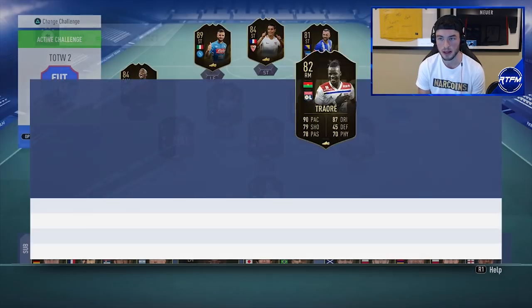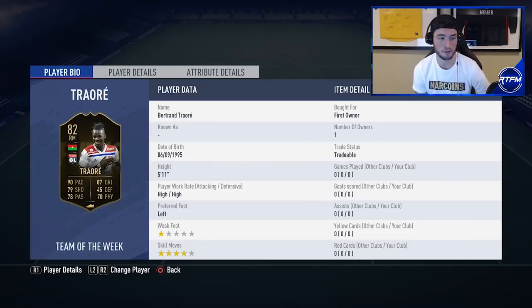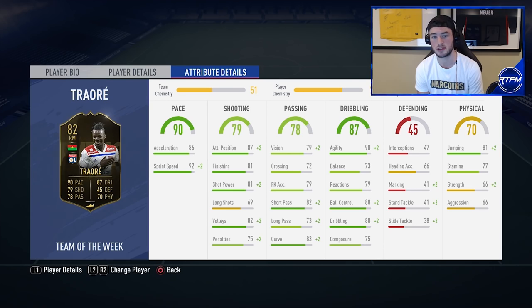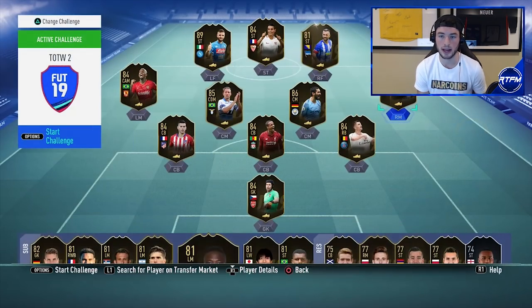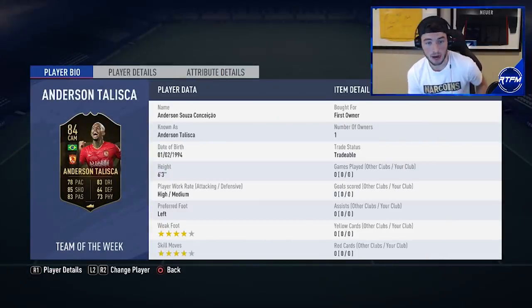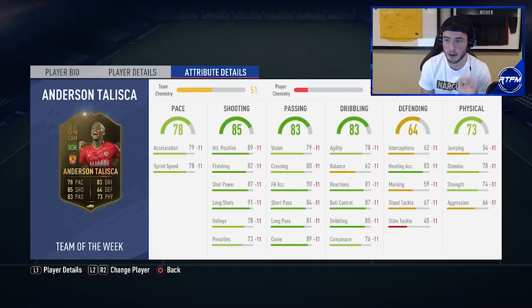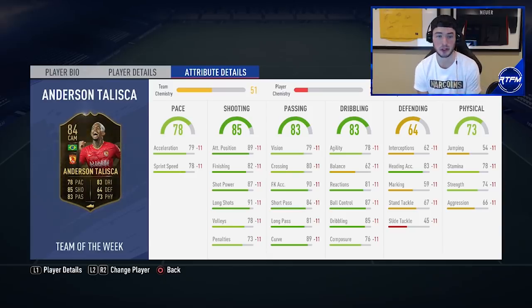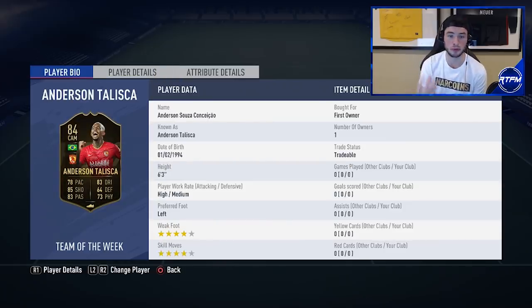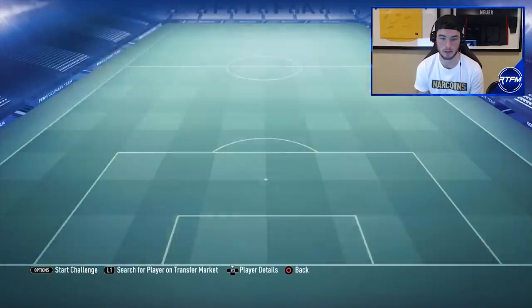Triori is around 12,000 coins but he still has a one-star weak foot — for that reason I would say stay away. Any player with a one-star weak foot, I'm always going to tell you no. Anderson Talisca is already 30,000 coins on the market. He's four-star skills, four-star weak foot, six foot three, a Brazilian playing in the Chinese league. He's got good finishing, decent composure, good long shots, and good acceleration. He's a big CAM card — I don't think you can count this out as a good investment.